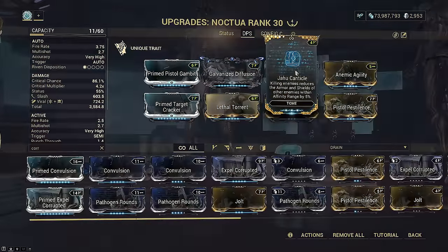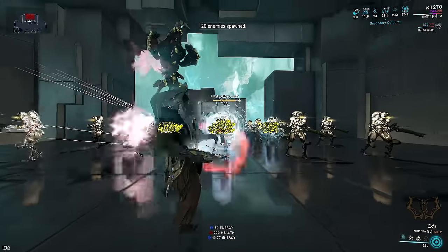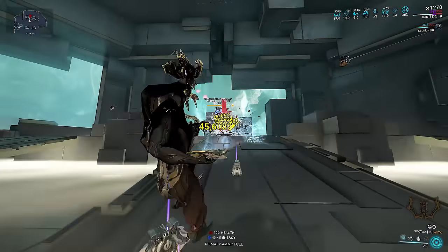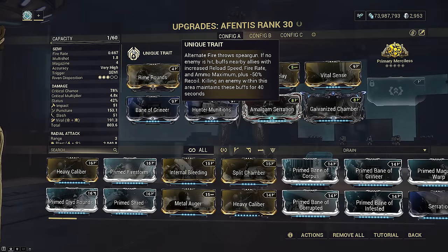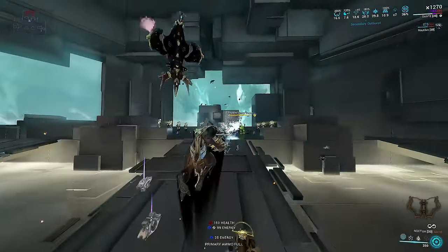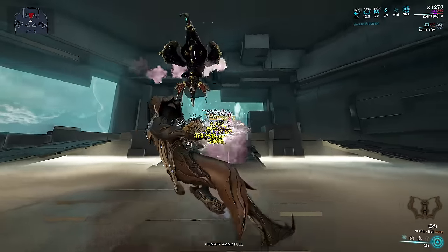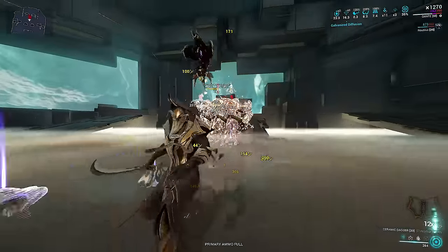Multishot is extremely important because the charge meter for alt-fire is dependent on weapon hits and the weapon has infinite body punch-through. The alt-fire is innate Impact and Radiation and cannot slash, so modding for Viral allows you to boost its damage much further as well. As a bonus synergy, use Aventus if you want bonus fire rate — the reload speed doesn't really factor in because this weapon never reloads. More importantly, bring any stat stick pistol you want. Its only purpose is to carry Secondary Outburst. This is what allows your Noctua to go from yellow and orange crits to orange and red crits, as well as crit much harder.